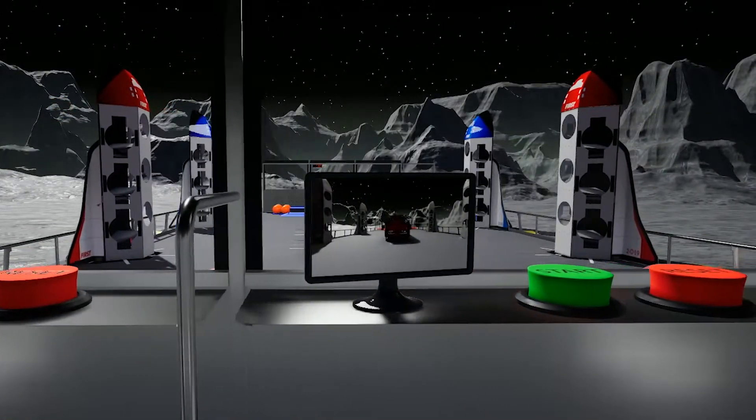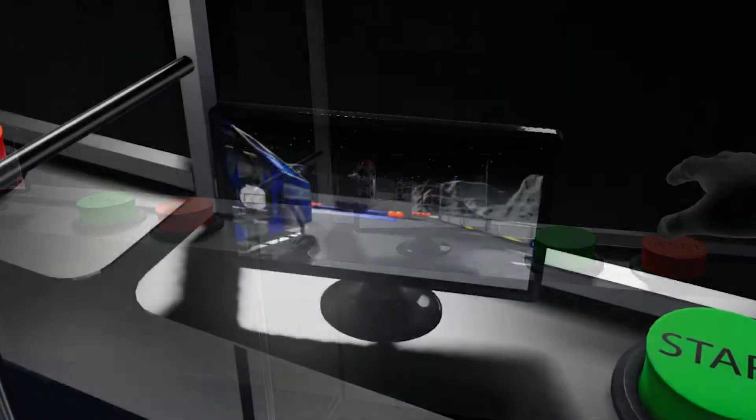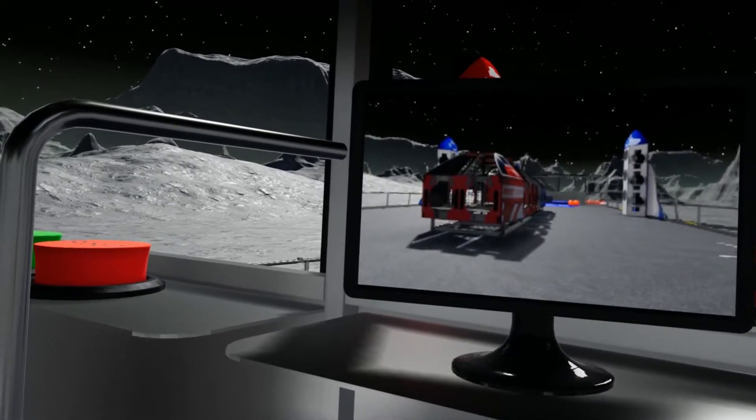You'll also notice there are now monitors at each red team driver station. These activate with the sandstorm and allow you to drive from your robot's perspective. You can also turn the monitors on or off by touching them.